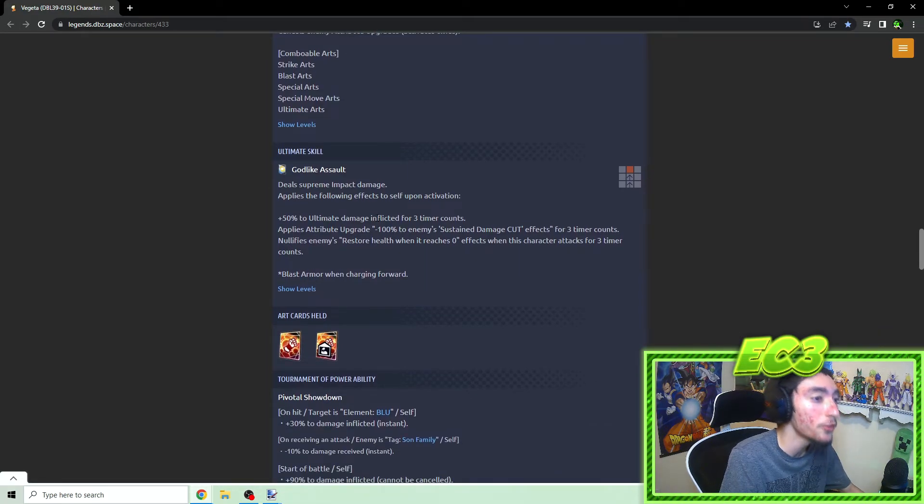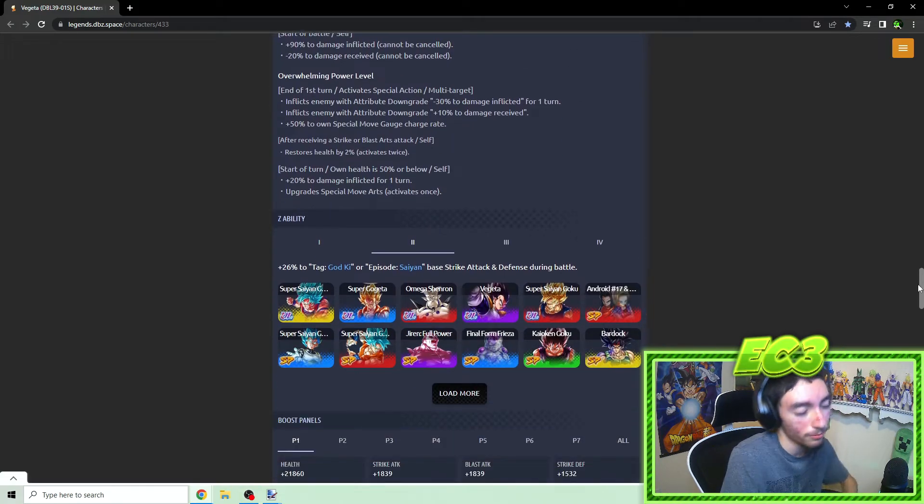Finally, the ultimate: 'Godlike Assault' — deals supreme impact damage, which is the highest damage modifier in the game right now. On activation: 50% ultimate damage inflicted for three counts, completely ignores sustained damage cut for three counts, nullifies endurance for three counts, and has blast armor as tradition.